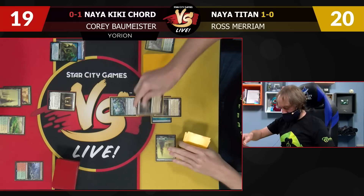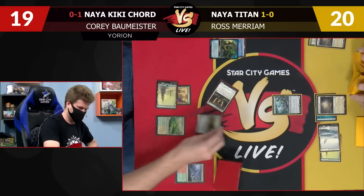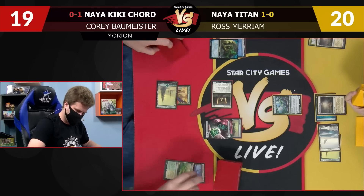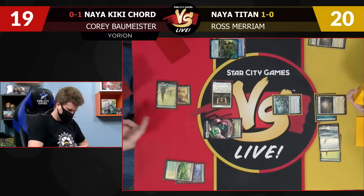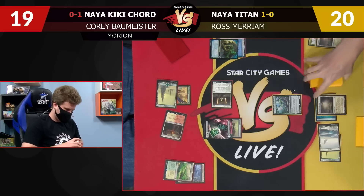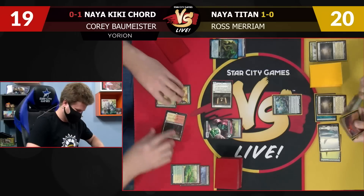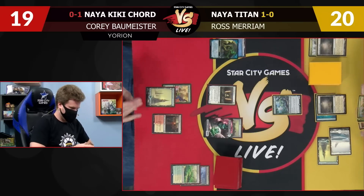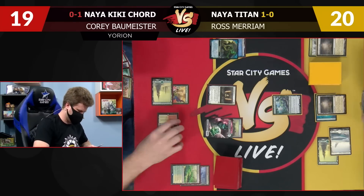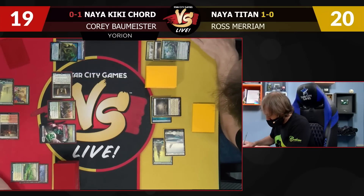Play a Flagstones, keep the untapped one, search for basic Plains — snow-covered Plains, sure. Pass the turn. End step, put Batterskull in. I got a germ somewhere around here. Crack this — I have green, white, so I probably want red, white. You're at 18. But I'm going up. Untap. Let's go with Night of Autumn — attempt to destroy that. I'll attack for five. 15 to your 22. Your go.